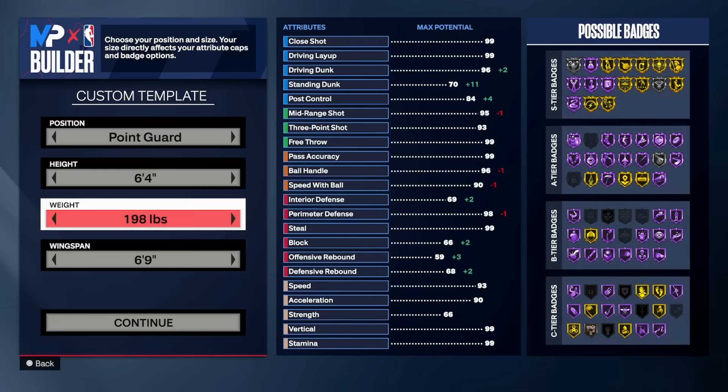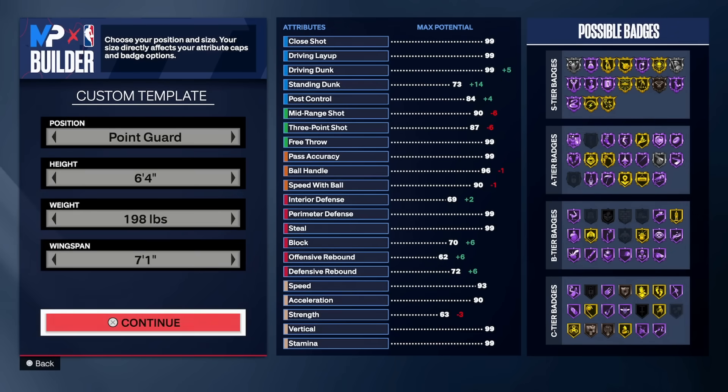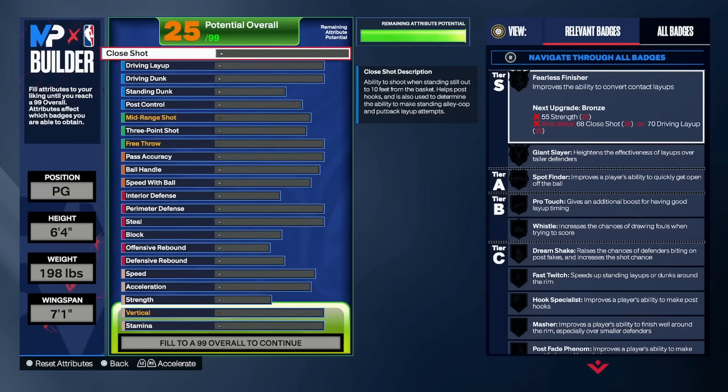198 pounds specifically for strength reasons, and we're going seven-one wingspan. I need a 63 strength — y'all gonna see why. Let's get into it, I'm gonna go each attribute one at a time.